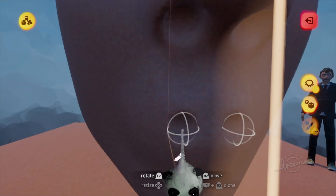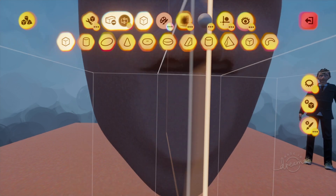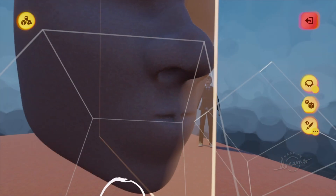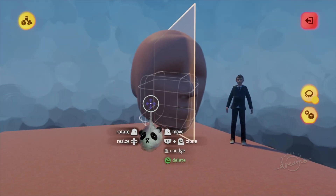We've got the nose. Let's cut the hole for the lips. What we'll do is get a square and just cut ourselves just a little bit of lips for the moment. That looks alright.